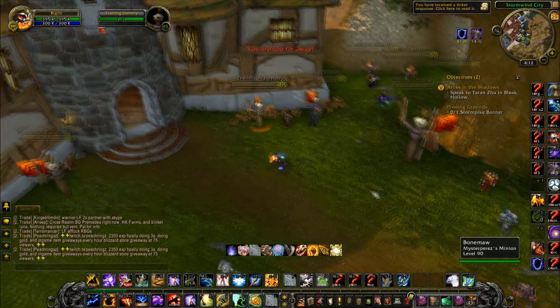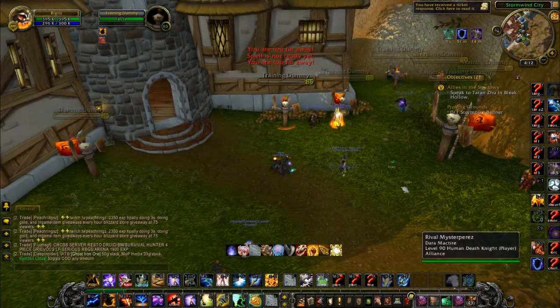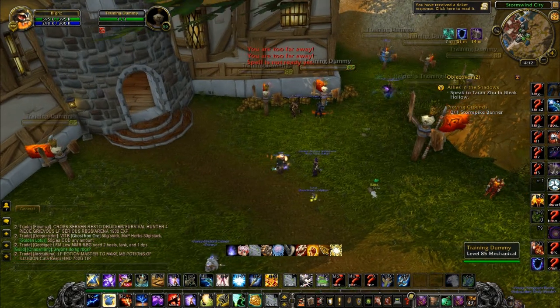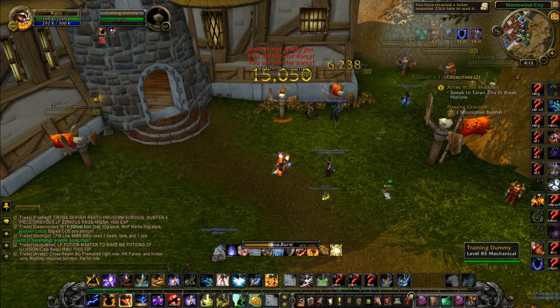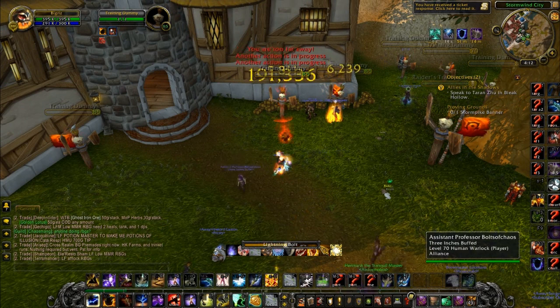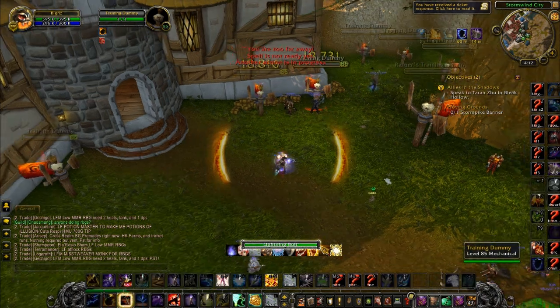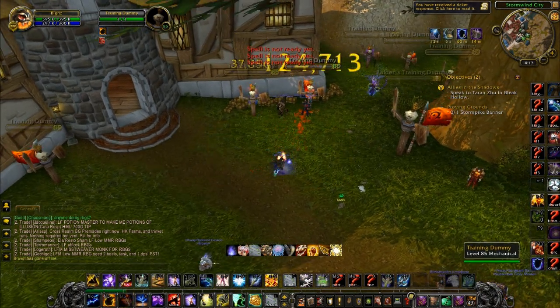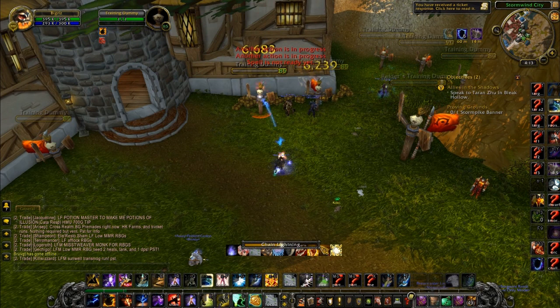Let's jump into the rotation — it has not changed one bit. If you're not playing Elemental Blast, get as many Flame Shocks up as you can, then Unleash Elements into Lava Burst. Your filler is Lightning Bolt, and Chain Lightning in some situations — but Chain Lightning can make you go OOM so be careful. The procs are still crazy.